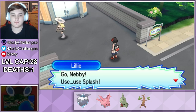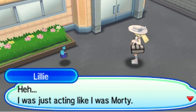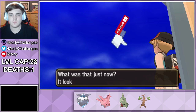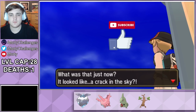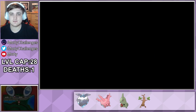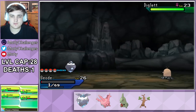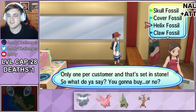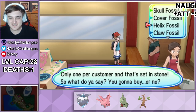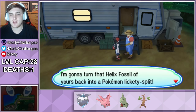We then run into Lillie who's telling her Nebby to use Splash. What's that in the sky? Oh yeah, it's the subscribe button for my channel — make sure if you're enjoying the video you do that so you don't miss out on uploads. I then carry on a little further and I actually nearly lose Geode to a Diglett — he survived on one HP. We finally made it far enough where we can get ourselves a fossil and I pick up the Helix Fossil. We revive it and give it the name Quartz.